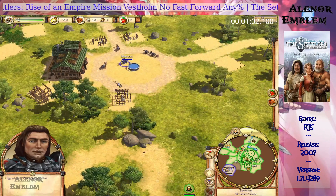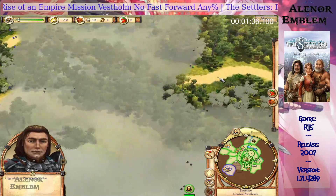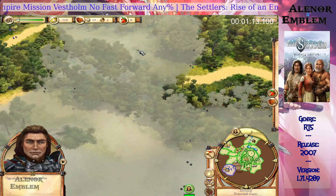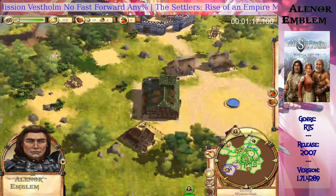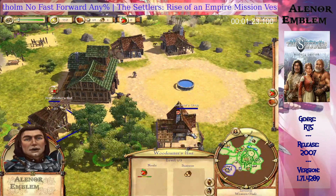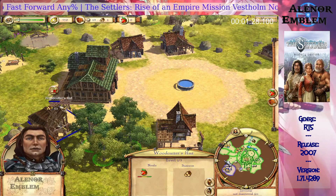Select a woodcutter's hut and press the upgrade button over the building. A new settler will come out of the storehouse, upgrade the building, and help working there. Let's follow him until the building has been upgraded.